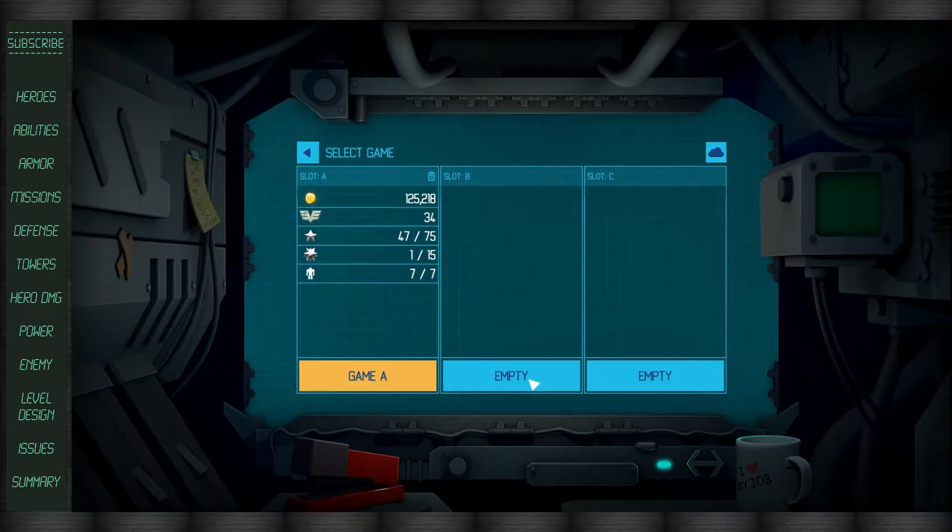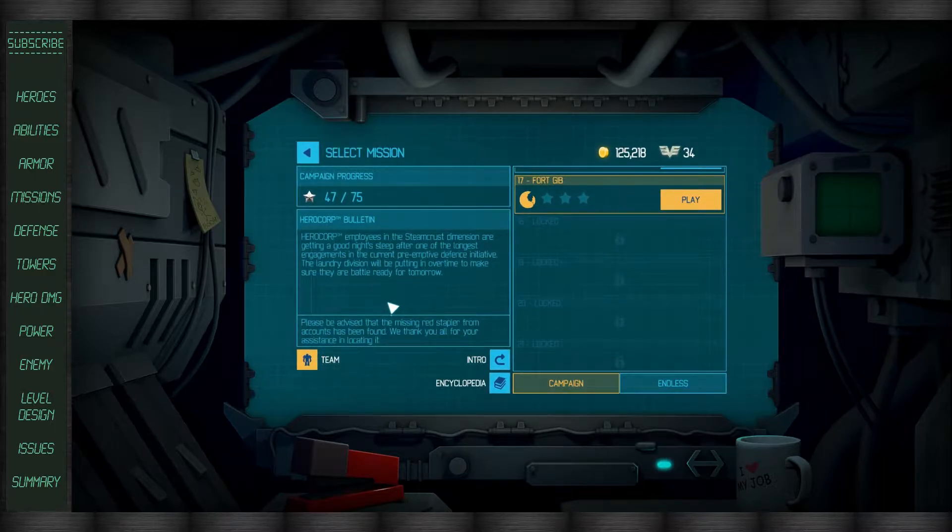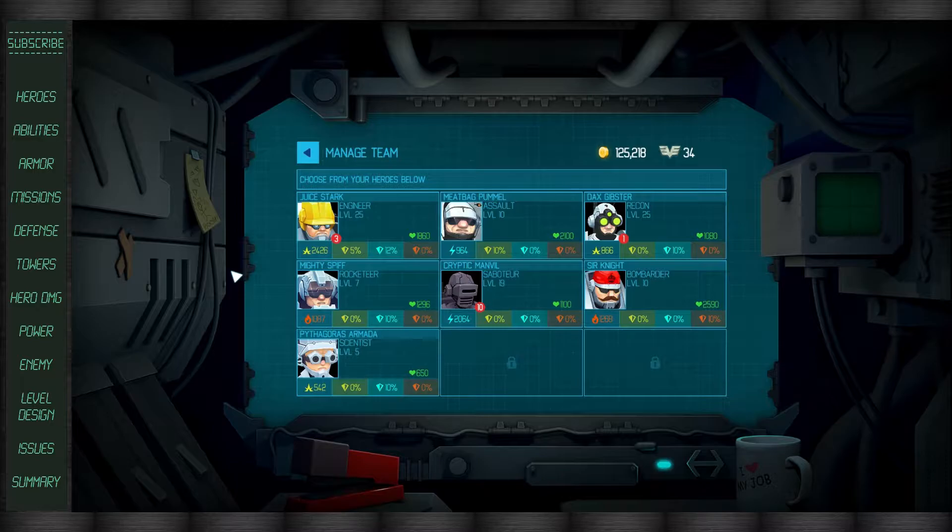Going into the game, you have a choice to select from three different save slots. This may be good for some, and some may be upset that there aren't more slots depending on how many people are playing on their computer. For me this was more than fine as I am the only person accessing this. When we go in, you can see a very easy and straightforward layout of the missions you are able to select. In the bottom you have team management, and there are seven characters in all that you're able to unlock. In the future they might add more, but right now there's just the seven.